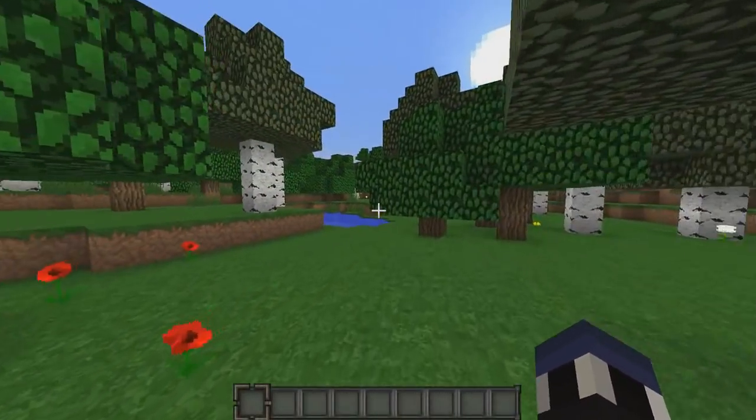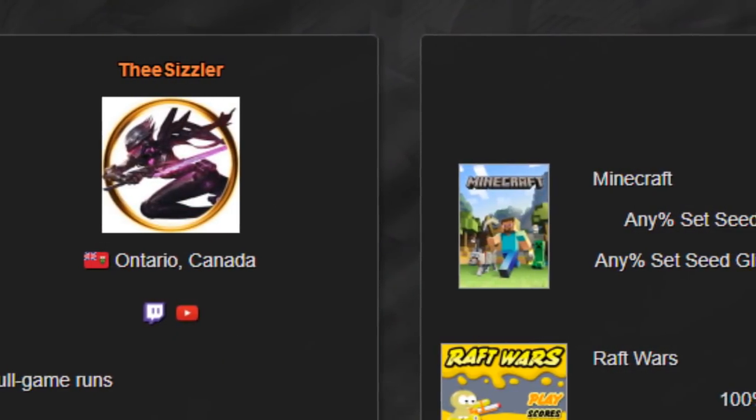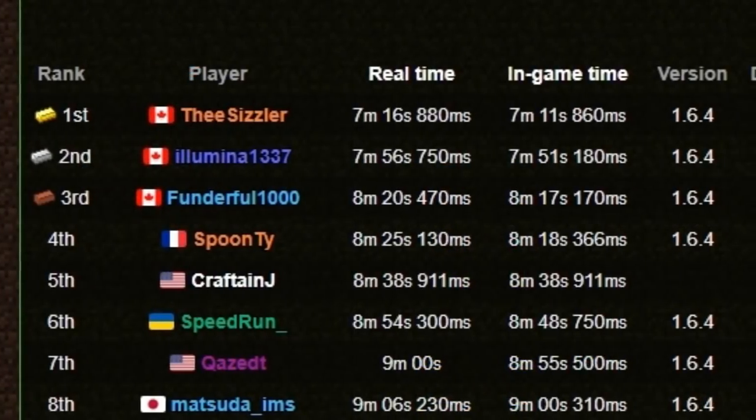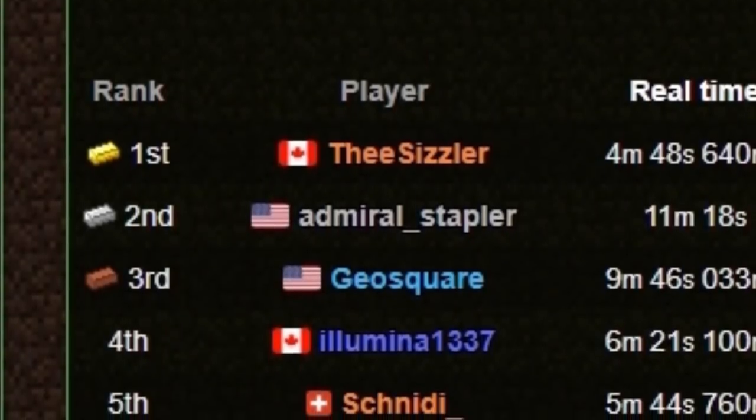As of January 8th, 2018, TheSizzler currently holds two records for speedrunning Minecraft — one in the Any% set seed glitchless category, and the other being Any% glitched set seed.